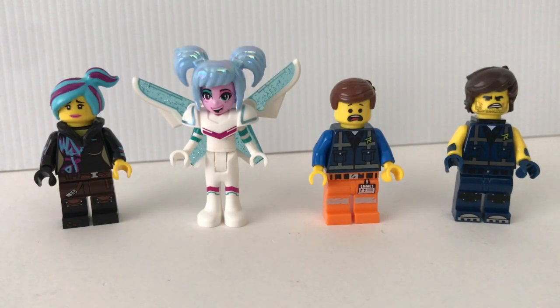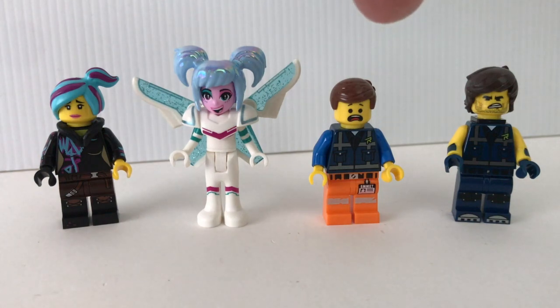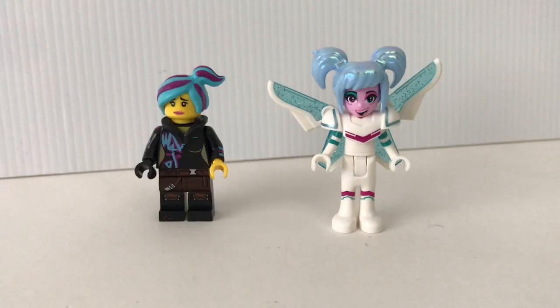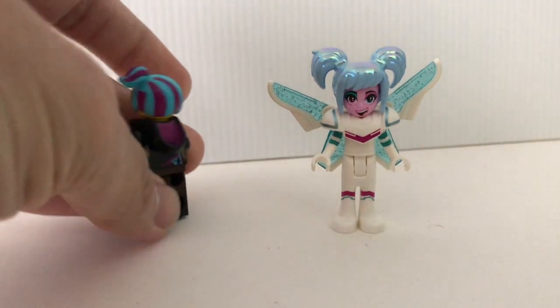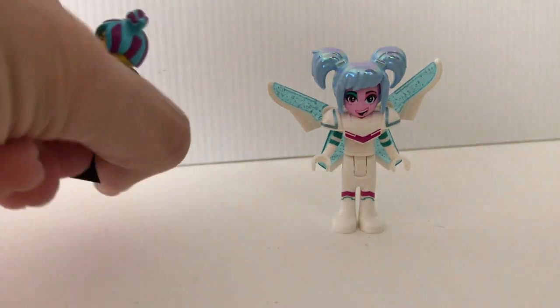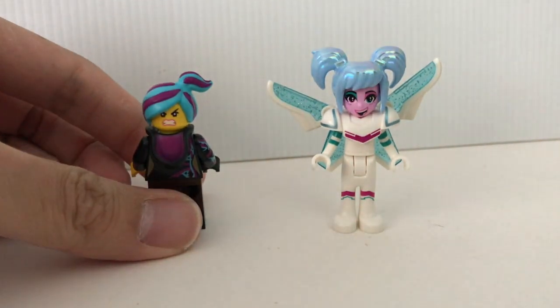This set also comes with four characters from the movie. On the left you've got Lucy, then Sweet Mayhem, then Emmett, and on the right you've got Rex Dangervers. For Lucy, this is one of the few versions that comes with the hoodie piece, and she does have an alternate face expression which is an angry face.